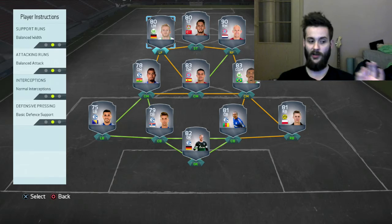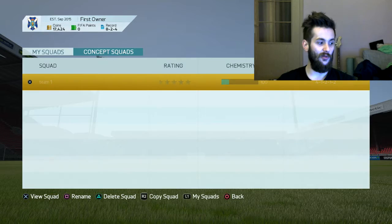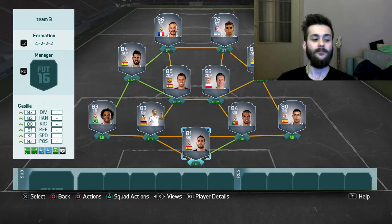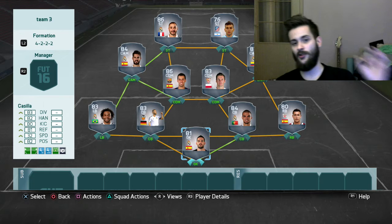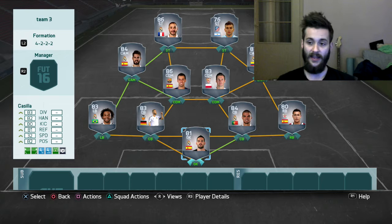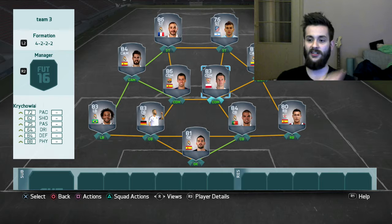The last team is the interesting one: it's the 4-3-2-1 — or four-triple-two — with a La Liga BBVA team. I didn't like this formation in FIFA 15 because it was only good if your central attacking mids were very pacey, but that's not as important in FIFA 16. This formation is absolutely great — mainly because you've got two CDMs who create an unstoppable barrier for your opponents.